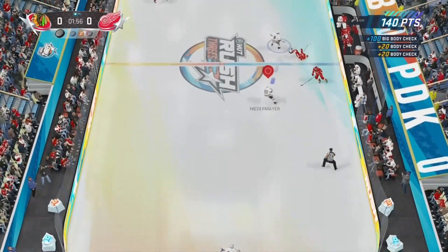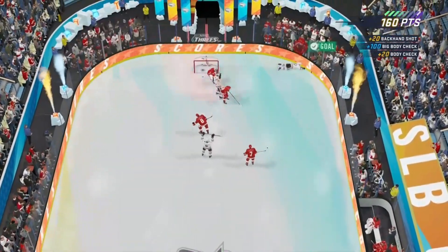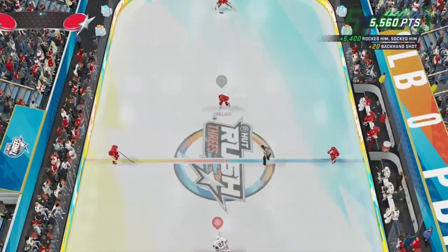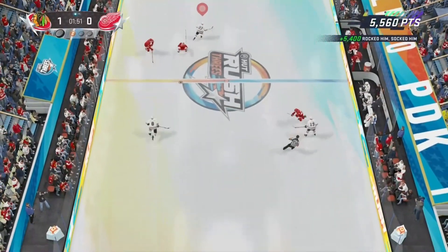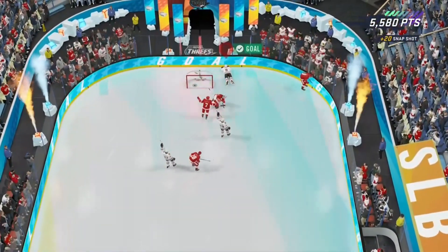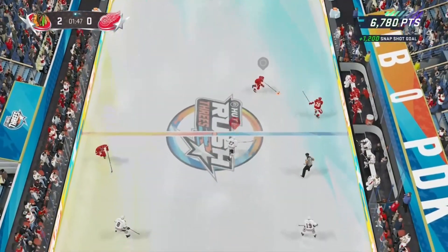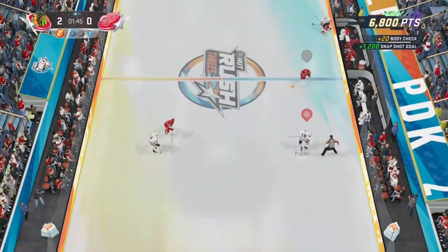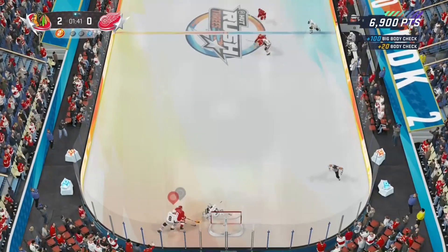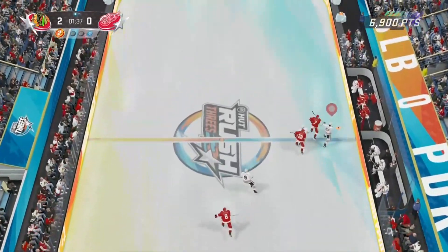These HUT Rush games are quick. I know sometimes they're boring. All you gotta do is body check people — body checking gives you like a hundred points. And then once you score a goal it gives you like a 2.2 booster. The more you body check them, like right here, boom, you're getting those extra points. You get a quick cross crease and you shoot with Ovechkin or whatever — easy goals every time. You body check them and you score, it's easy points. That's like 30,000 points right there.